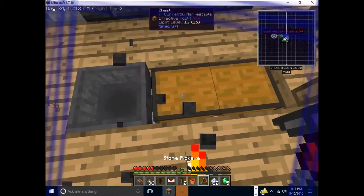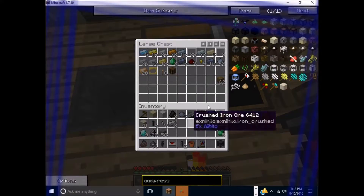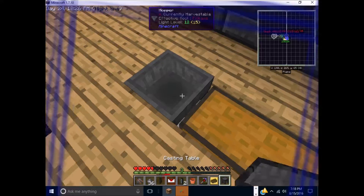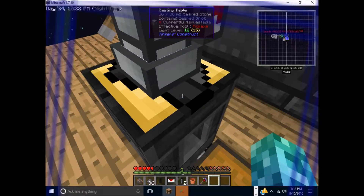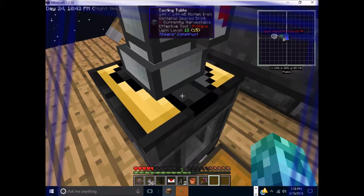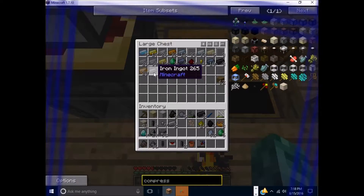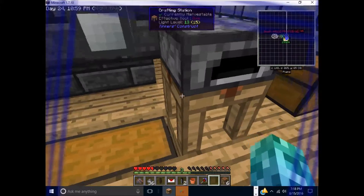Molten tin — that's twice it's gotten stuck in the mold. There's my seared stone. I need the iron that comes after this though — I don't need the seared stone anymore. There we go. I can make a compressor now. Did you want me to make another compressor? Yes.